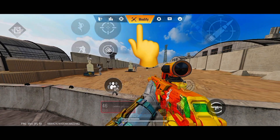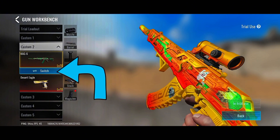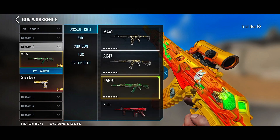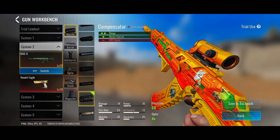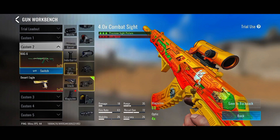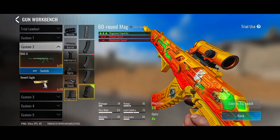Click over here on 'modify' - this is where you have different weapon attachments. If you want to switch a gun, click the switch button to choose a different weapon: assault, SMG, shotgun, LMG, and sniper. Right now in this video I'm on the Krig 6. For the muzzle I have a compressor, for the barrel a range barrel, for the underbarrel a light vertical grip, for the stock a heavy stock, and a 60-round magazine. Once done, click the save button.